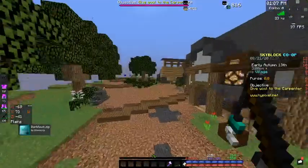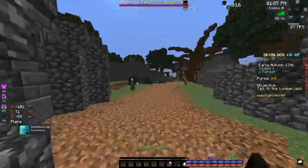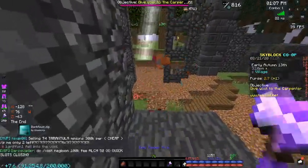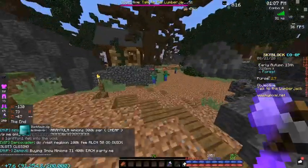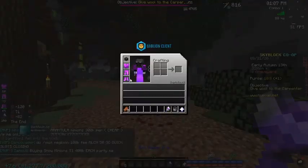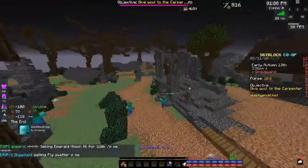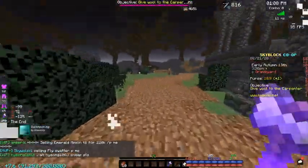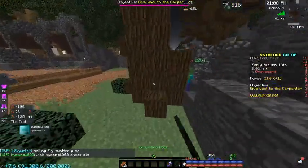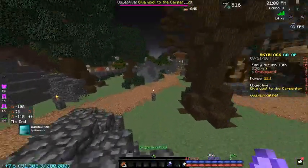If I hop into the graveyard here, you'll see on a regular zombie I deal around 2,800 to 3,200 damage with no potions, which is quite good for a profile that's only been up for around three or four days. As you can see it's dropping around three thousand damage.